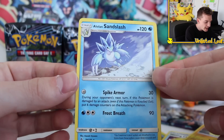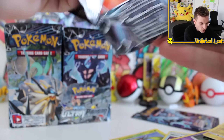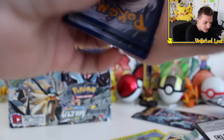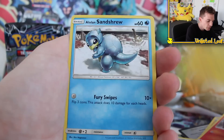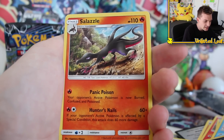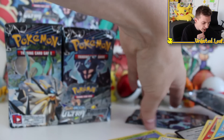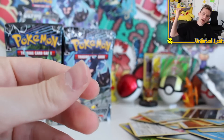Regular rare Alolan Sandslash — that's okay. Solgaleo, my boy! 156 cards seems bonkers, that's a lot of cards. I wonder how many booster boxes it would take to actually complete the whole thing. It'd take a lot to find the gold cards but the rest of the set, maybe not. Got a regular reverse followed up by another regular rare Salazzle. Salazzle sounds like something you'd put on the barbecue — gonna chuck a few Salazzles in the barbie with a couple of chicken skewers!